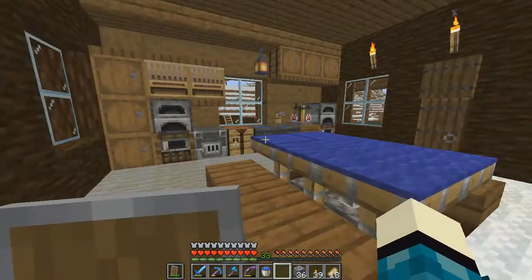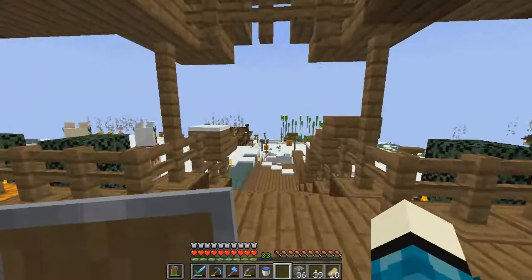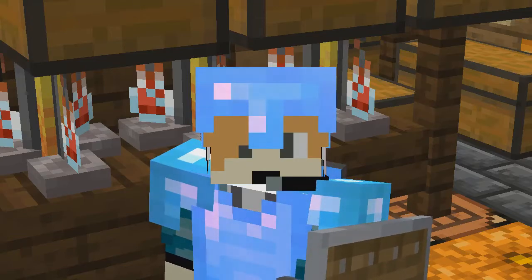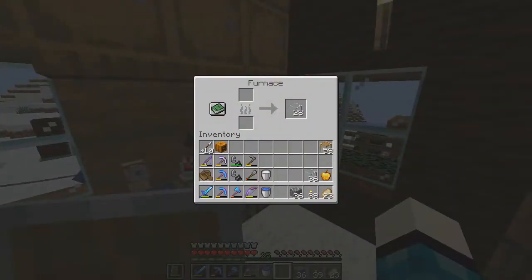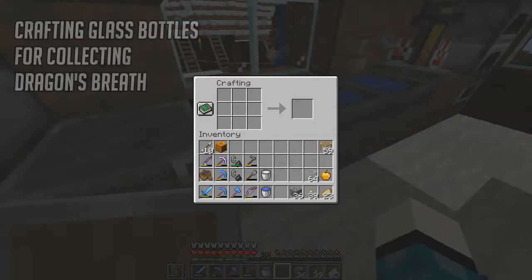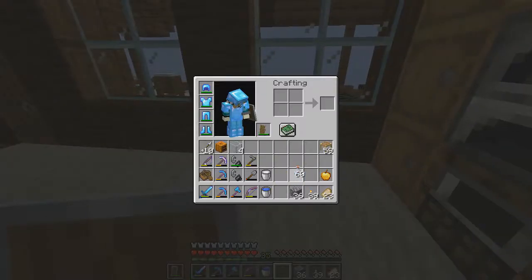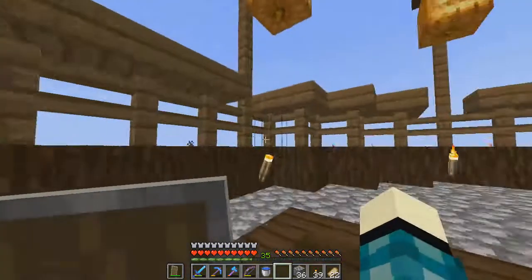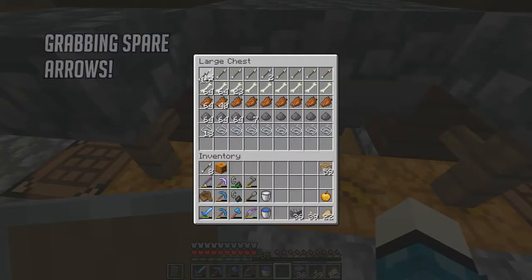Everything's kind of just frozen over in the winter biome, so it's going to be very easy to travel. Now here's a list of what I'm doing to prepare for the fight. The first thing is a little unusual — we're collecting glass bottles to collect the dragon's breath that the dragon will attack us with. I'm also doing this to get an advancement titled 'You Need a Mint.' Then we're heading up to the mob grinder to get some spare arrows for the dragon fight.